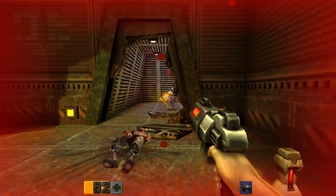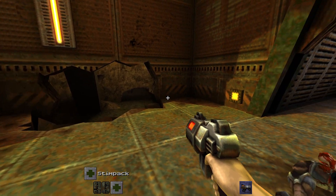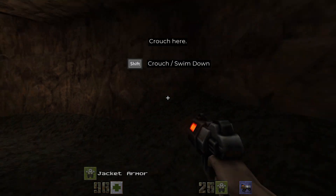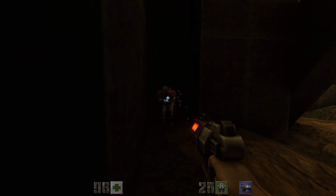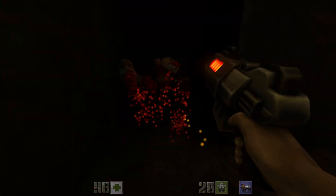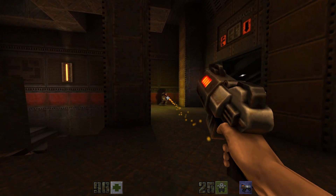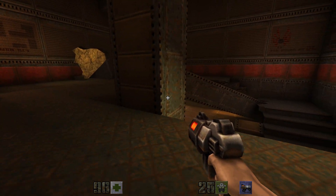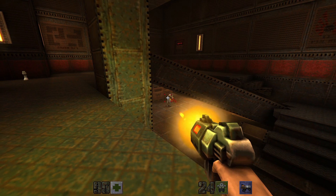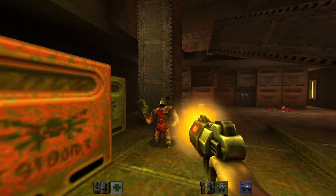Head down here, take out this guy, and we're gonna head left, crouch down and grab some armor. Watch out right around the corner for this guy. Let's take this guy over here, then head downstairs and snipe this guy from here. Once we take him out we can grab a shotgun over there.